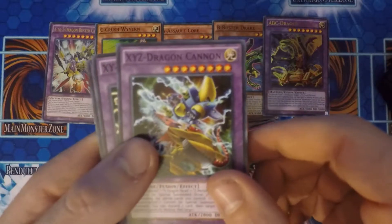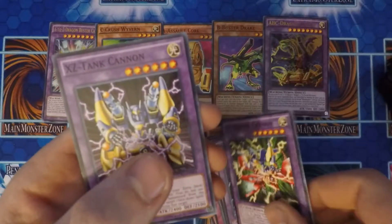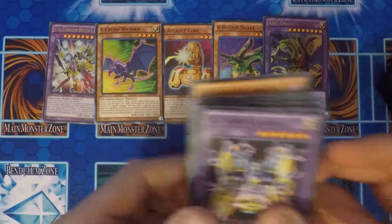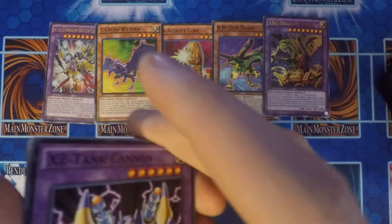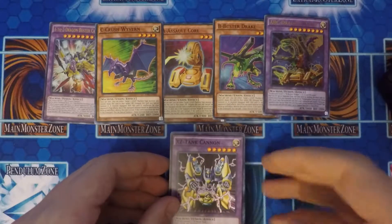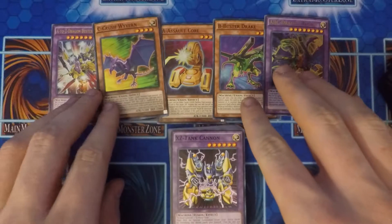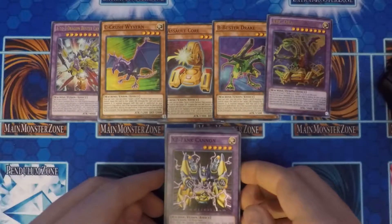The last cards we also got are Call of the Haunted, Roll Out!, Fiendish Chain, XYZ Dragon Cannon, XY Dragon Cannon, and XZ Tank Cannon. Something that was notable — they don't have the YZ Dragon Tank, which is probably something I'll just add in on a later date.